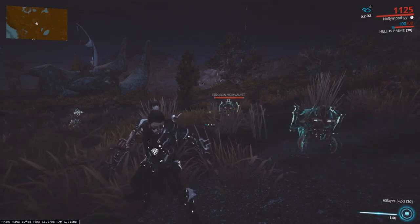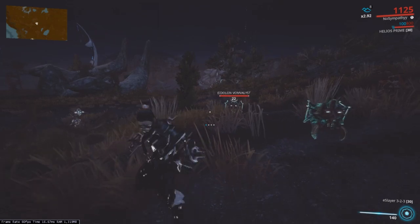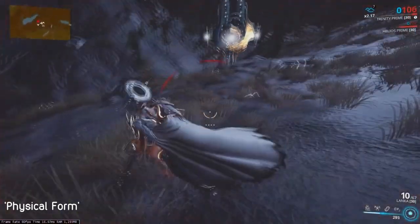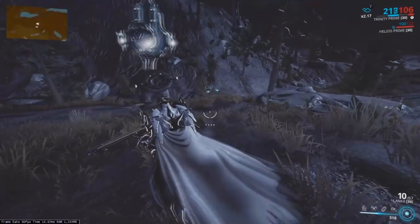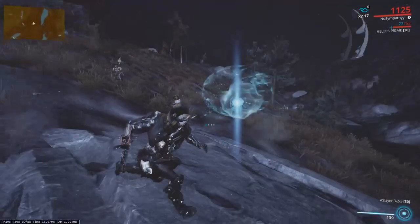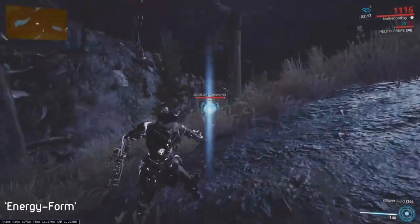Now let's look into the Vomvalysts and how to use them to our advantage. Vomvalysts have 2 forms. The first form, you can deal damage to them with either weapons or amps — this is their physical form. During physical form, Vomvalysts will shoot semi-guided projectiles. Try not to leave too many of them alive, as the damage they do will add up. It's best to assign one person in the squad to lower their numbers. Once they have received enough damage, they will enter their second ghostly form called energy form — consider it like a second life.